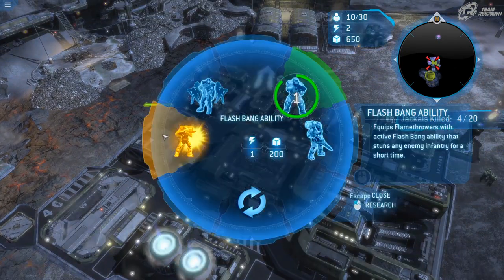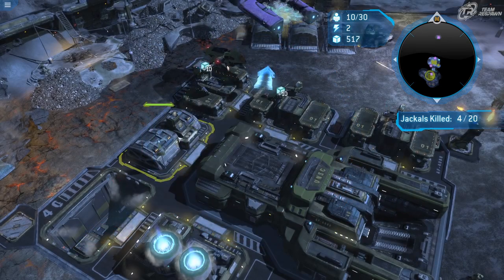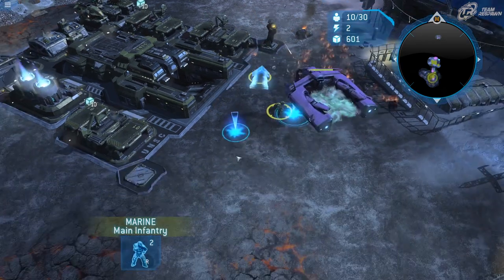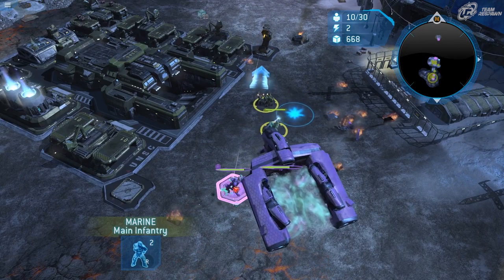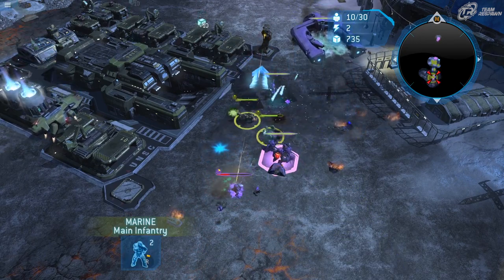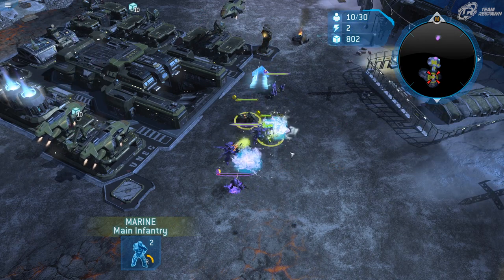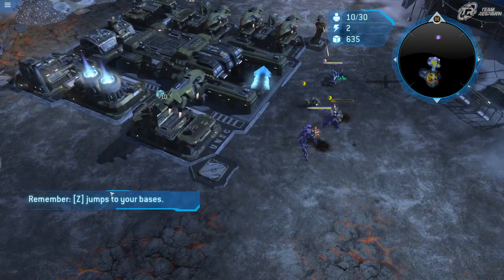Let's build our vehicle depot now. It's also a good time to start getting some marine upgrades — New Blood is great. And here we're seeing our first Covenant dropship arrive. I'm not sure if the game actually tells you that this happens; they kind of just show up uninvited.